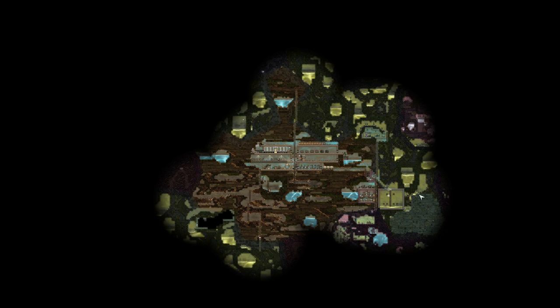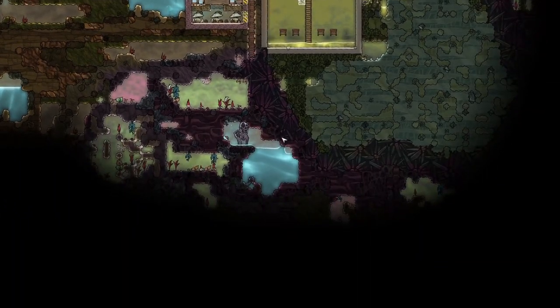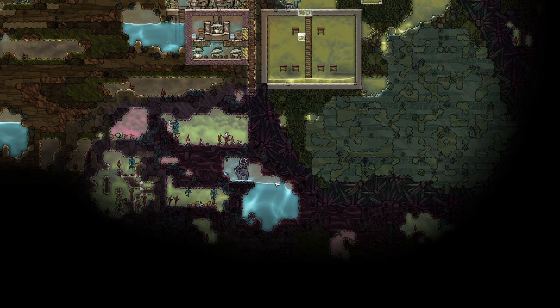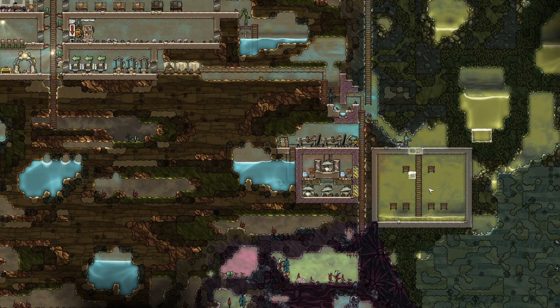Over here we have the ice biome that we will, at least at the start, use to cool things. We have quite a large-ish area where we still have moderate temperatures. We have run out of water here, but there is more water on this side. We do have oxygen production here on this side where for the moment we are using this body of water, but eventually can switch to this one. We also have a container here for our polluted water.